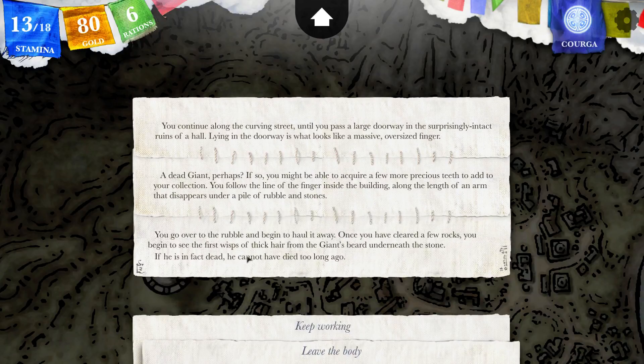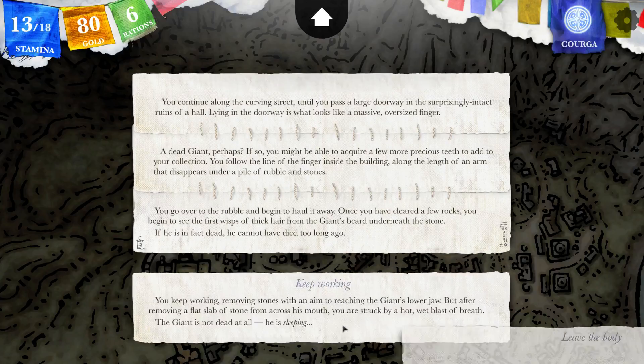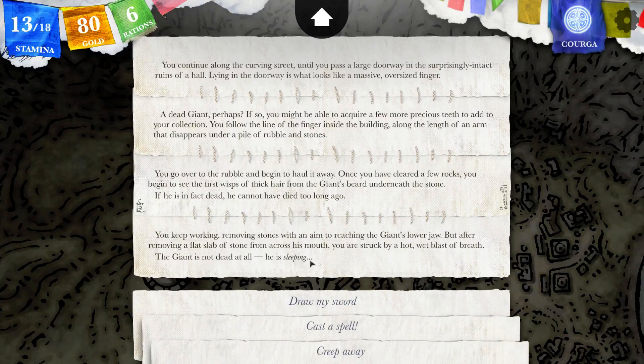You go over to the rubble and begin to haul it away. Once you have cleared a few rocks, you begin to see the first wisps of thick hair from the giant's beard underneath the stone. If he is, in fact, dead, he cannot have died too long ago. You keep working, removing stones with an aim to reach the giant's lower jaw. But after removing a flat slab of stone from across his mouth, you are struck by a hot, wet blast of breath. The giant is not dead at all — he is sleeping.